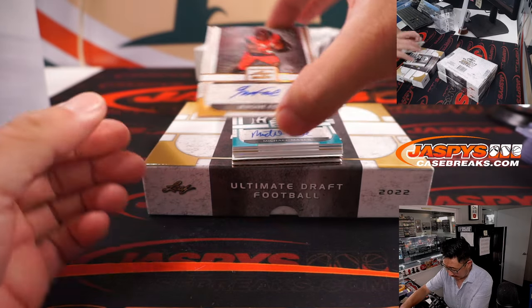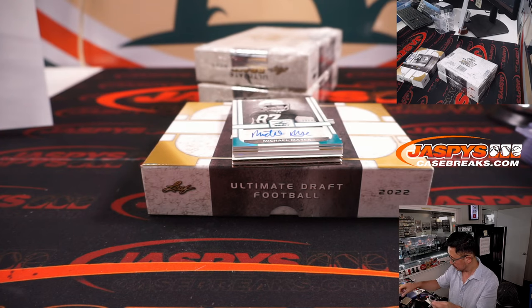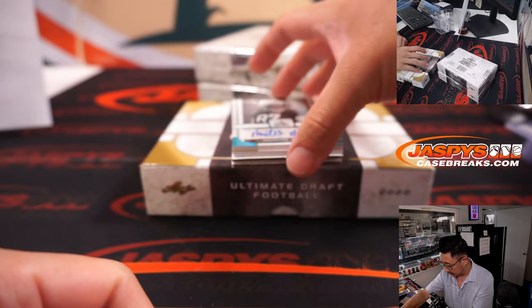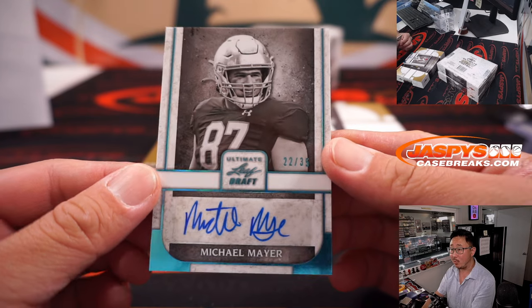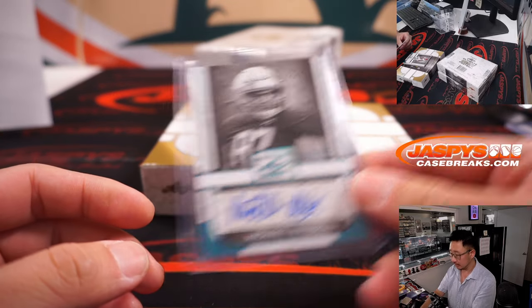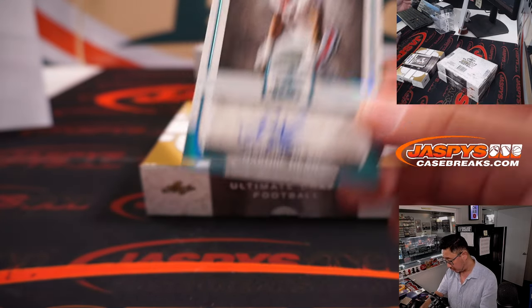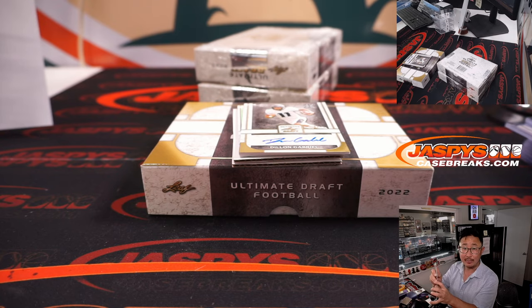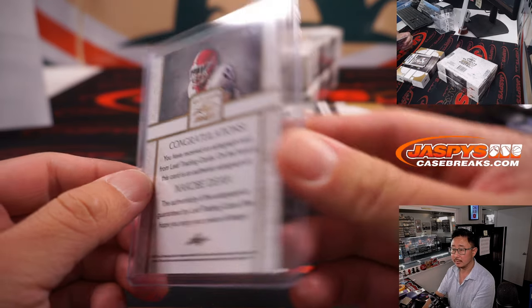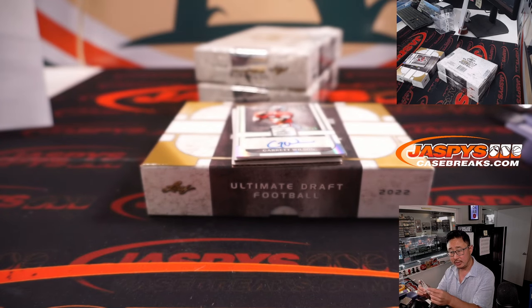Next box. We have Jerome Ford, 10 out of 15 — TJ with the letter J. We've got Michael Mayer, 22 out of 35 — a terrific hit going to Chris Parent in the letter M. We've got N'Kobe Dean, 32 out of 35 — Adam with the letter N. Dylan Gabriel, 6 out of 75 — Sean Healy with the letter D.